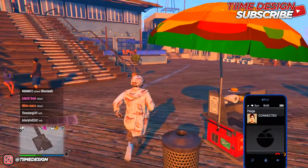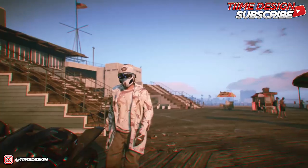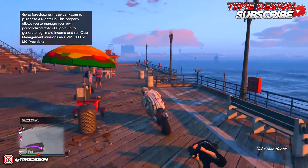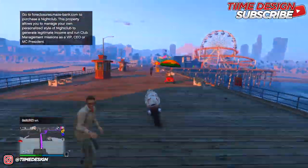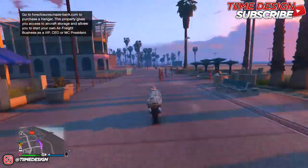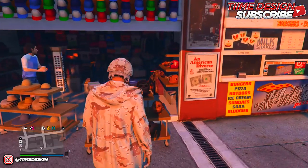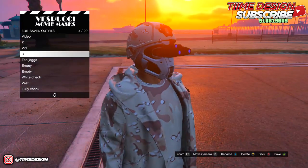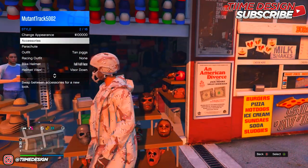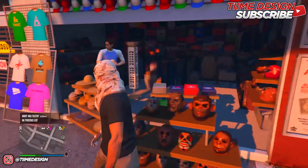When you have the glitched outfit, head back to the mask shop — make sure you're on a bicycle or motorcycle and not in a car. Once at the mask shop, save the outfit you're currently wearing back to Tan Joggers. Then go to Styles, Accessories, Mask, and keep switching until you find the Fall Wrapped Head Scarf.